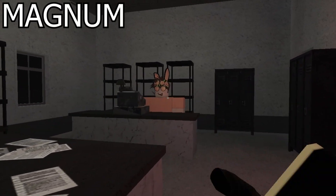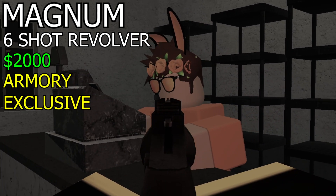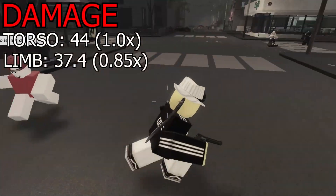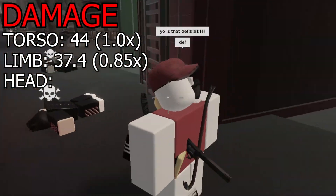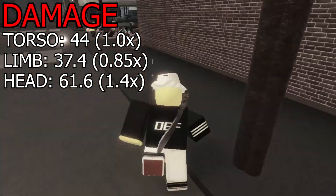The Magnum is a six-shot revolver sold for $2,000 at armory dealers only. It is one of the most powerful weapons, with a torso shot doing 44 damage and a limb shot doing 37.4 damage. It does fall a bit on headshot damage though, with only a 1.4x multiplier making you do 61.6 damage, but nonetheless it is still a very powerful weapon.